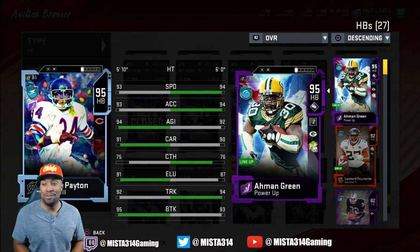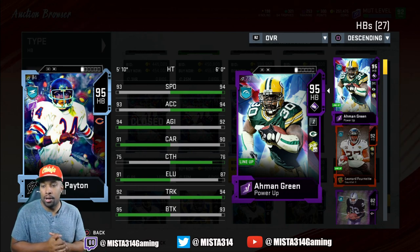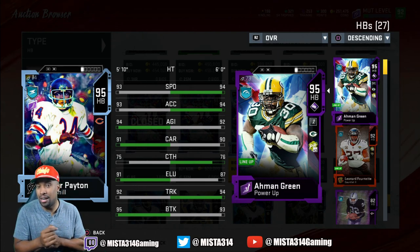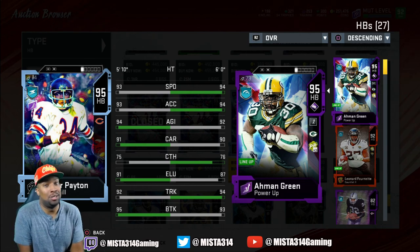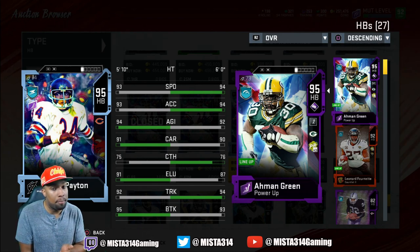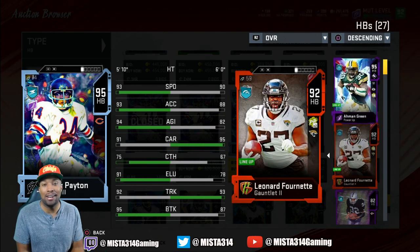Looking at Walter Payton against my powered-up Ahmad Green - everything is plus one once you power up. He's at 94 acceleration and speed, same as my Green. We're sitting at 94 agility, 91 carrying, 75 catch, 91 elusiveness, 92 truck, 95 break tackle - and his archetype is elusiveness. I might have to get some game time with him. He's going for about 55-60k right now and I still have my 95 overall power pass, so we may rock with the Ahmad Green and Walter Payton combo.